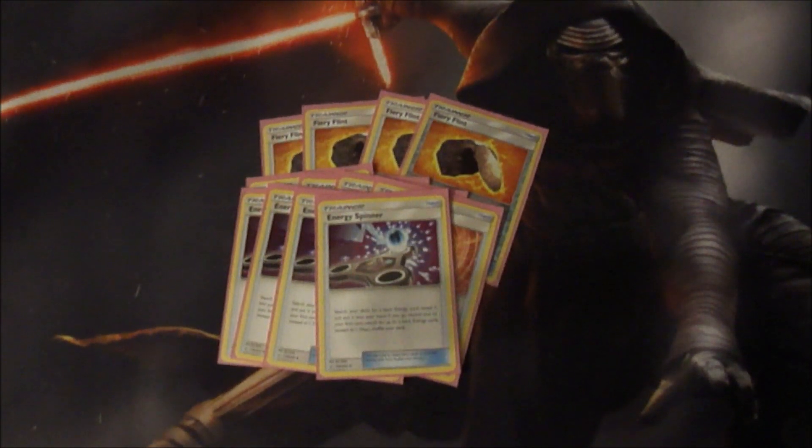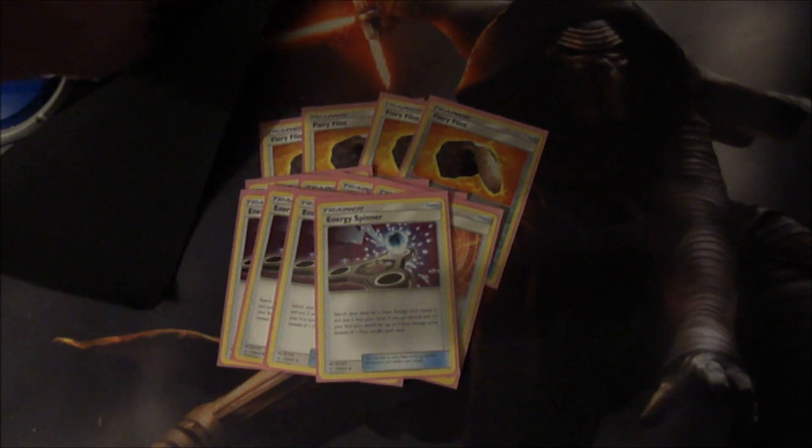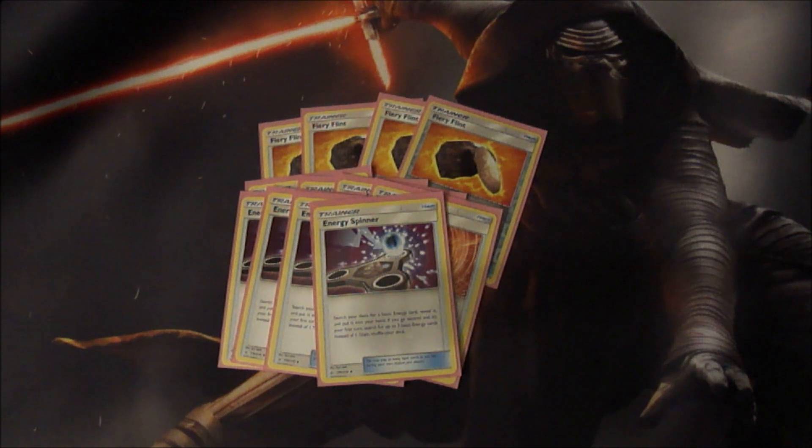Next up we have my favorite item card from Unbroken Bonds, which is Energy Spinner. The reason why this is my favorite card from this set is because I actually have a fidget spinner — boom, there it is. Energy Spinner is basically Energy Search, or a watered-down Professor's Letter. The cool thing about this card is if you go second and you open with this, instead of grabbing one energy you can grab three, which is really really nice. I've actually opened with two of these before and it was a great game.